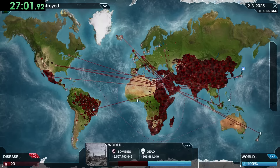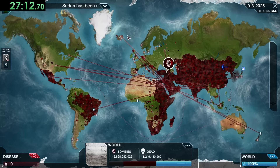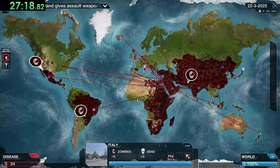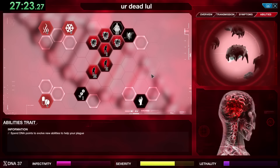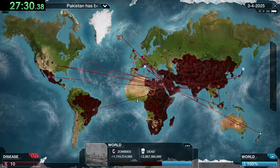We can upgrade Horde Instinct with Horde Mentality to send a larger amount of zombies, and Structure Travel to increase speed and direction of travel. This is especially important for two reasons: first, a new organization called ZCom has been made to fight back against zombies, so we want to crush their bases as soon as they show up. Second, if we leave zombies in a country with no more unaffected people, they'll start dying off — so we need to send them to a new country.